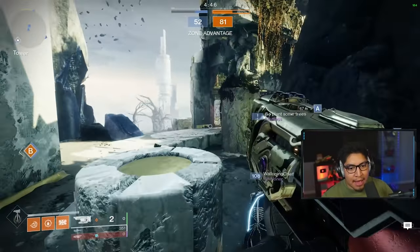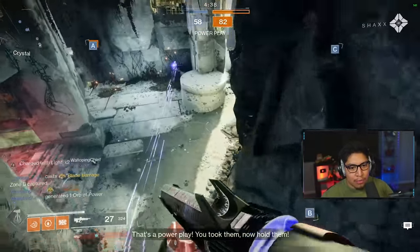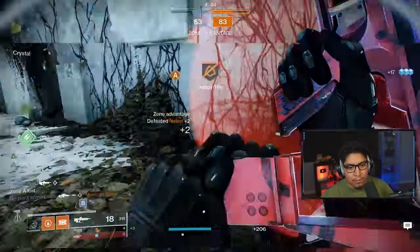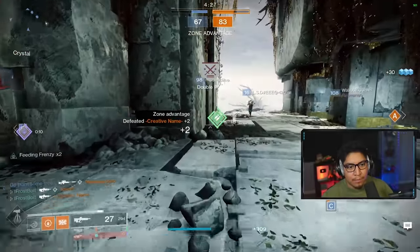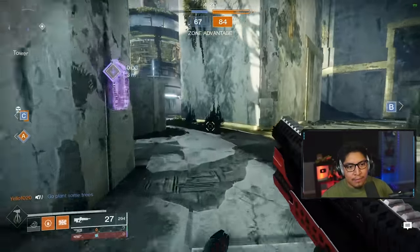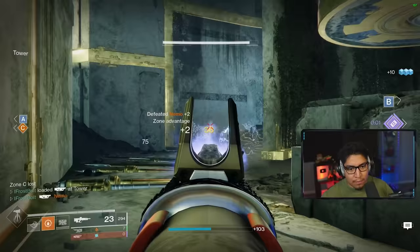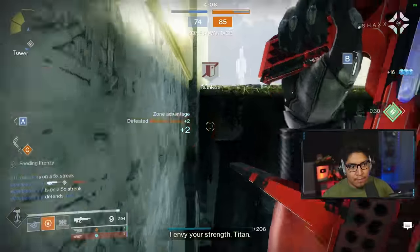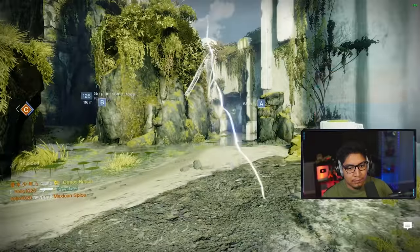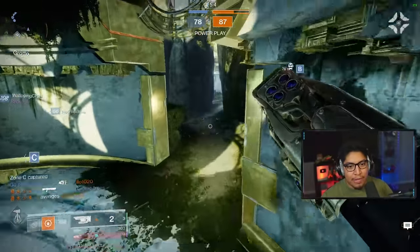Can you hold the zones? Get A — now I can do something like this. Zone A captured, that's a power play. Oh my god, I'm so glad. You took them, now hold them. I envy your strength. We have two zones, I can pop. Keep the pressure on — we could do something here, we could do something. Zone not captured, you have advantage. That's a yikes. I can still pop my super though. Three minutes, three minutes. Go back to B.